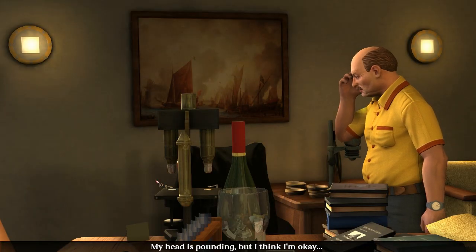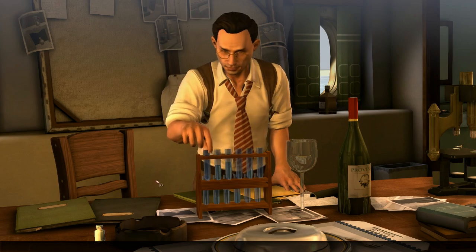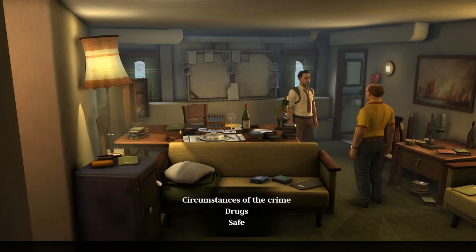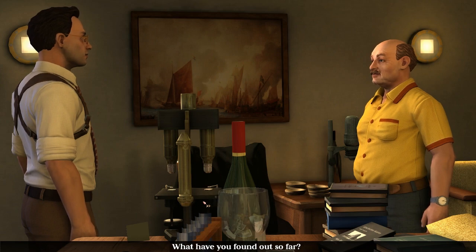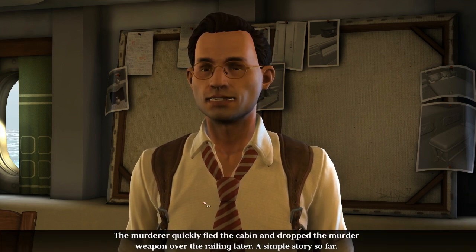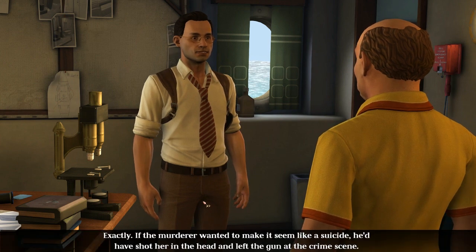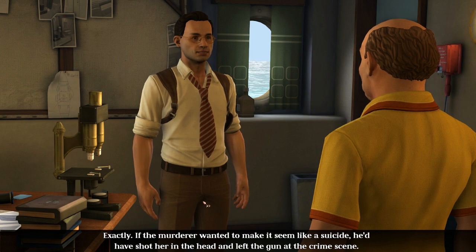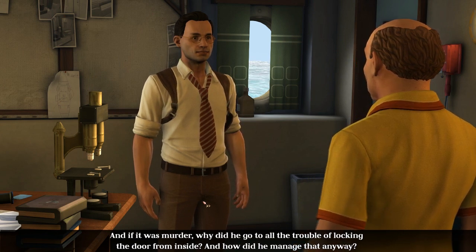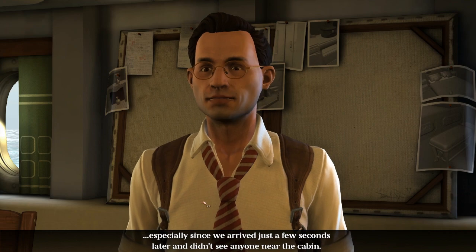My head is pounding but I think I'm okay. Chloral hydrate - that's why you have a headache. I found traces of it in your champagne glass. The baroness was shot in the chest at close range. We heard the shot; the murderer quickly fled the cabin and dropped the murder weapon over the railing. A simple story so far, but why was her cabin door locked? If the murderer wanted to make it seem like a suicide, he'd have shot her in the head and left the gun at the scene.